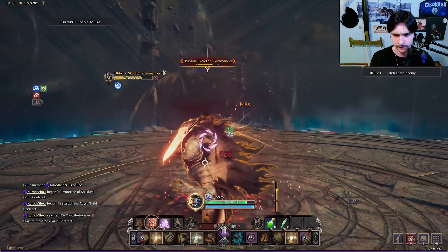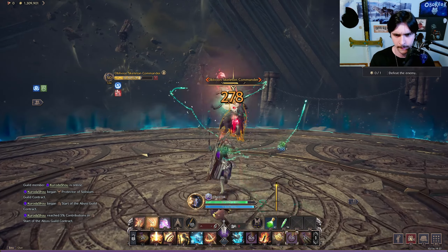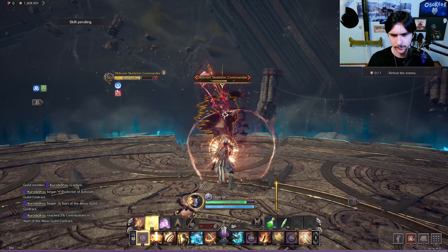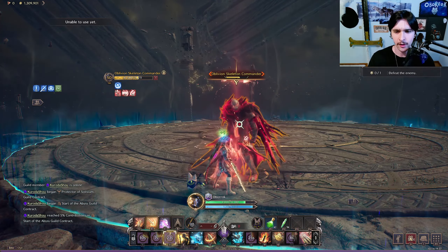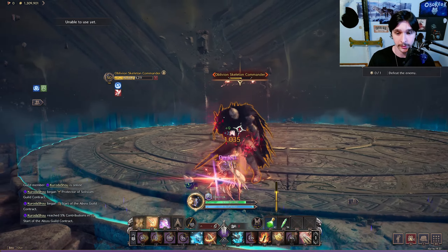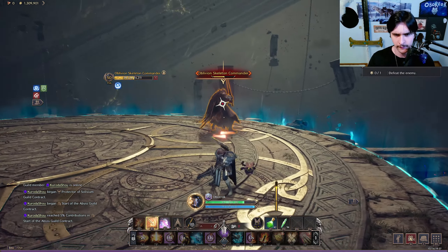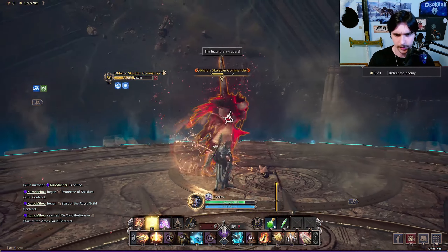Slingshot that damage back. He's going to get me there. There are his little projectiles. He also has a pull — important to mention, if you are too far away he will literally try to pull you. Really got to work on those parries. Jump, jump — there we go.